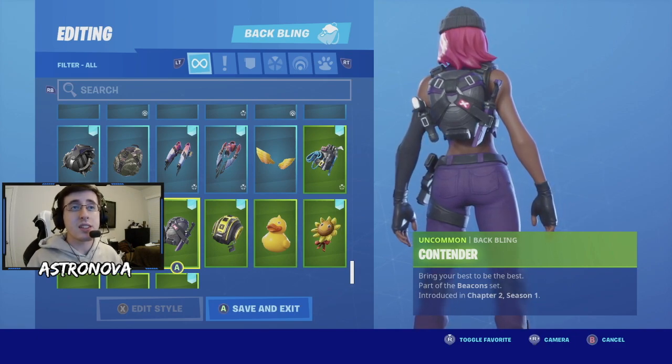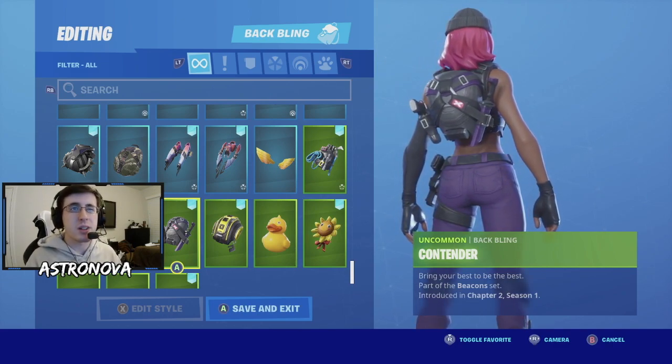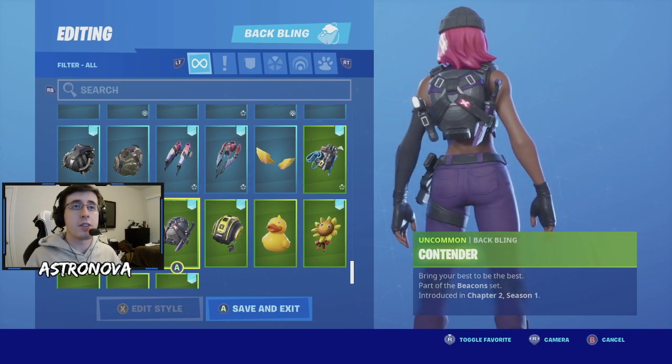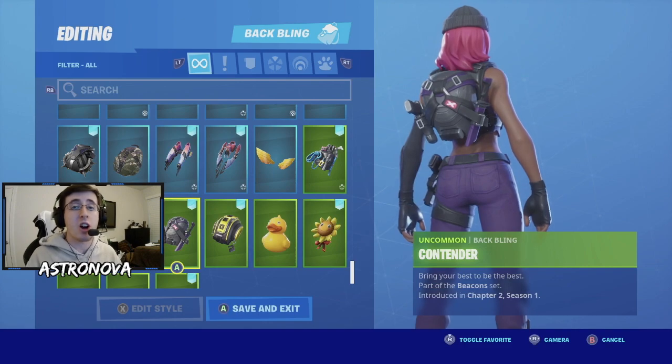Starting off the list at number one we have the back bling as Contender. Contender was introduced into the item shop today as well with Clash. They are part of the same set even though they were sold separately, which is sometimes odd. The colors obviously match very well. Overall this is a really cheap combo — the skin was only 800 V-Bucks and the batwing was 200, so altogether it's only 1,000 V-Bucks.